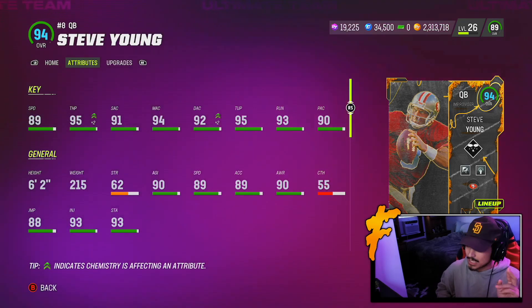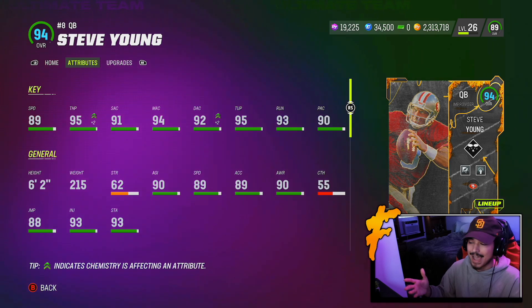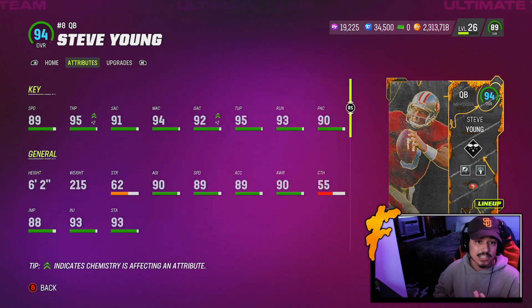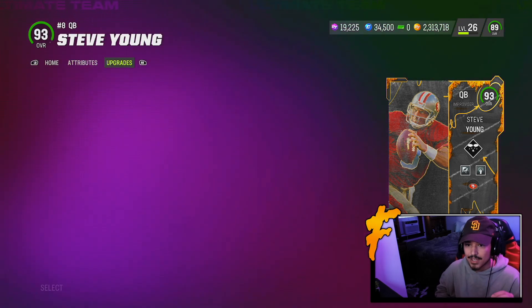Steve Young is a lefty — keep that in mind if you're someone who struggles with lefties in past Maddens, he might not be for you. I'm used to using lefties so I should be okay. If I do struggle, it's probably because I'm just washed at the game. But the stats are amazing on Steve Young.